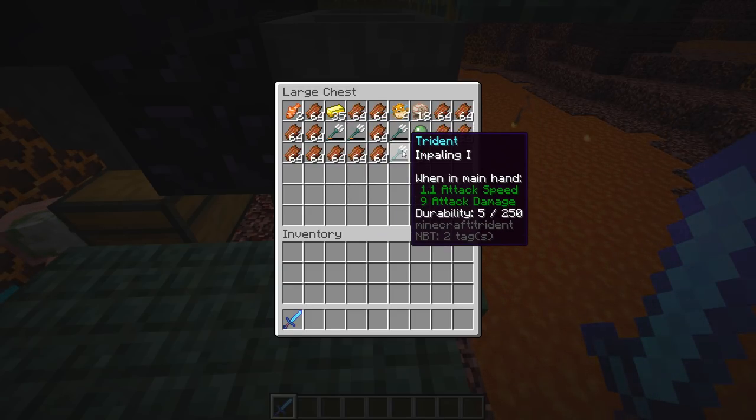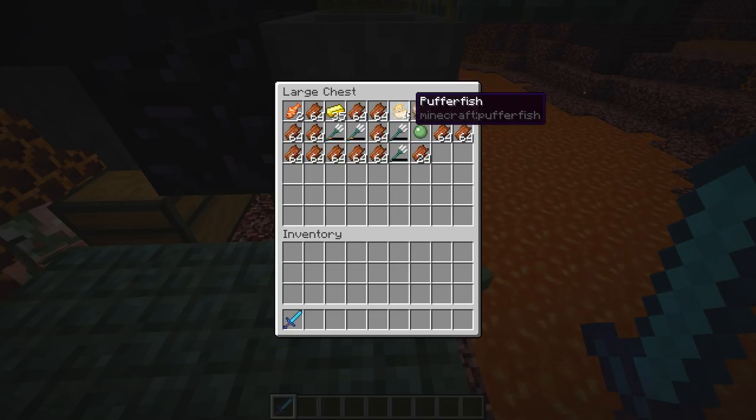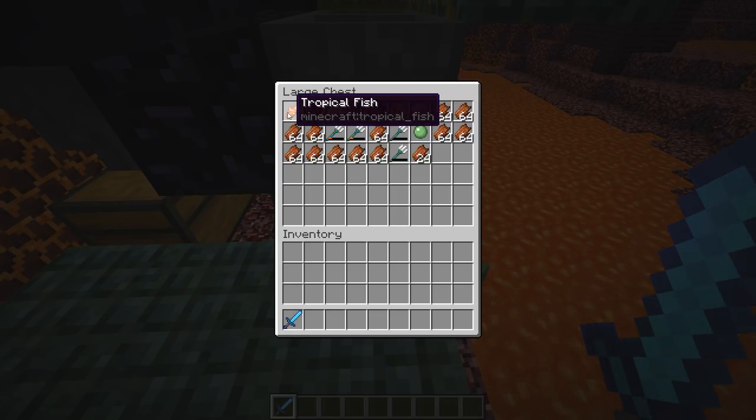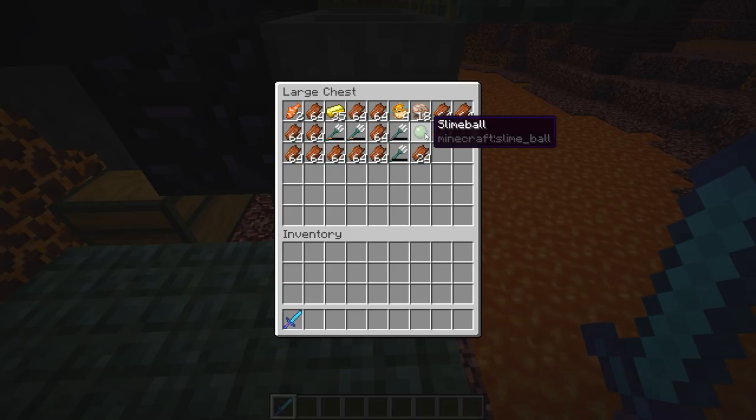Tridents have a chance of getting enchantments on them. You can also get fishing rods, which can be enchanted as well. We got 18 nautilus shells — that's really nice. You can also get some fish that spawn around the location, so we got some puffer fish and even some tropical fish, which used to be called clownfish. We also got some gold ingots, and somehow a slime ball in there too.